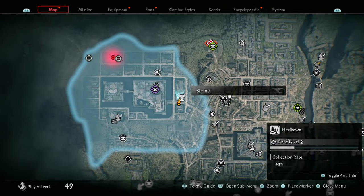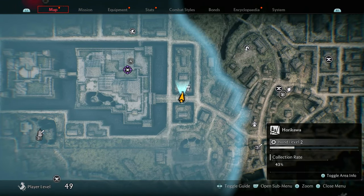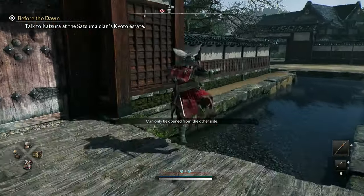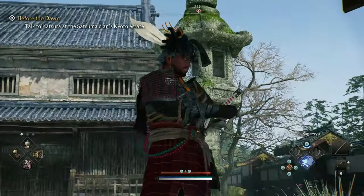The next collectible you're going to get is a shrine, which can be found in this location right over here. When you come to where I'm standing, you'll see that the doors ahead of you cannot be opened — but all you need to do is climb the wall. The wall is pretty small, and you'll see the shrine right here. Go ahead and pray at the shrine.